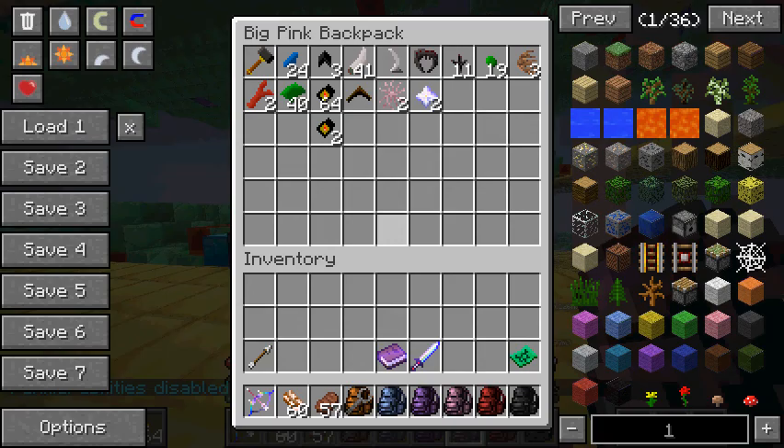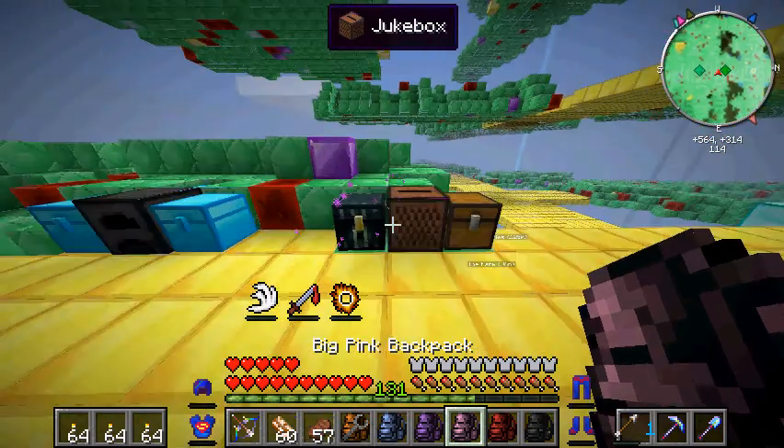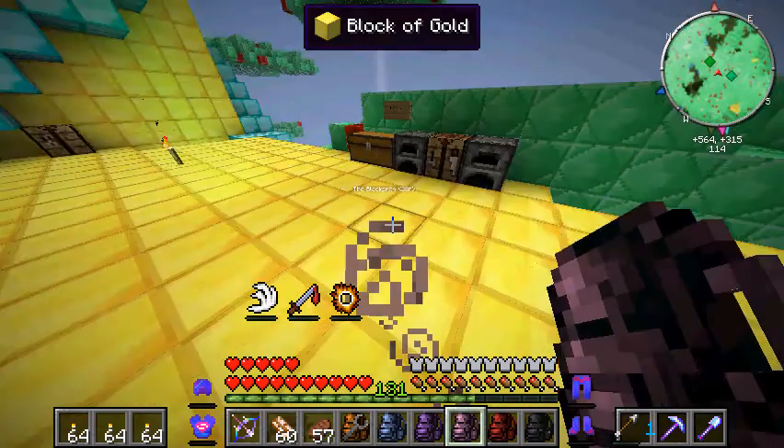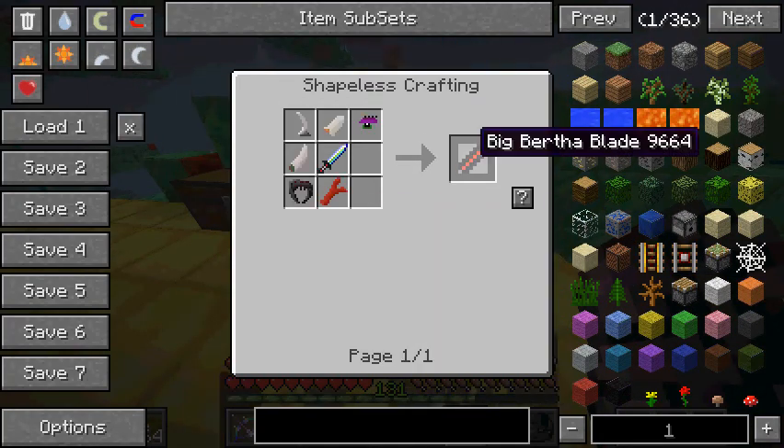Where'd all my materials go? Well, I put them in here because I was organizing all my stuff from last time. So yes, we shall do it. We shall make the parts needed for Big Bertha. Crafting table behind me. Was this used in making the Big Bertha?